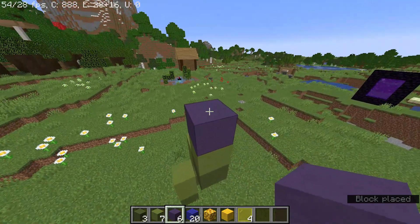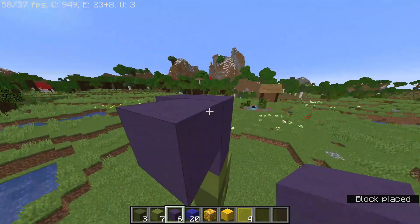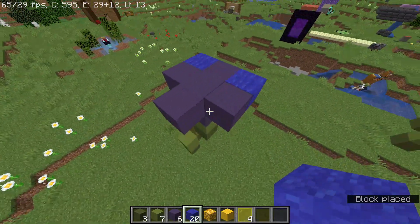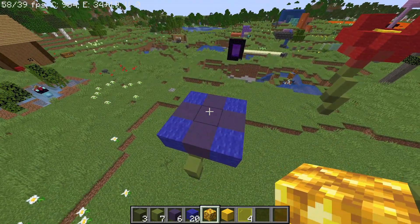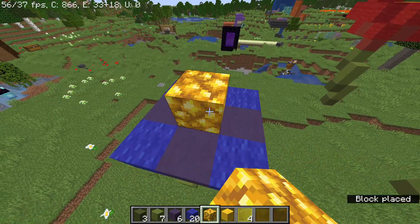Then you'll place the clay or concrete of any color on top of that and build a plus shape. Put some wool on four sides, and in the center place either a block of raw gold or yellow wool.